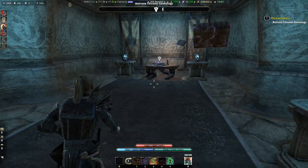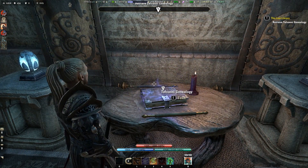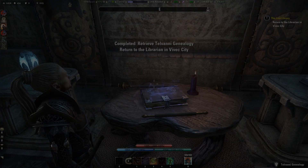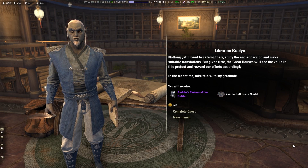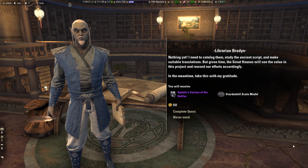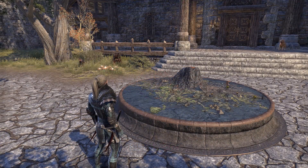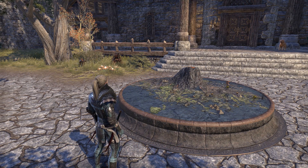After we have collected all four house genealogies, you can also collect the Tehranni genealogy and then return to the Library in Vivec City. Speak to Librarian Braden to finish the quest and you will be rewarded with Ennude's Cuirass of the Defiler and the Vvardenfell Game Model. You can place the Vvardenfell Game Model in your home — you can find it in the Housing Editor under the Gallery Display tab.